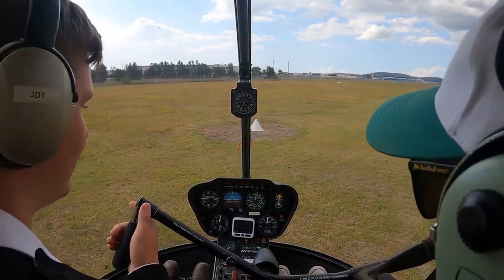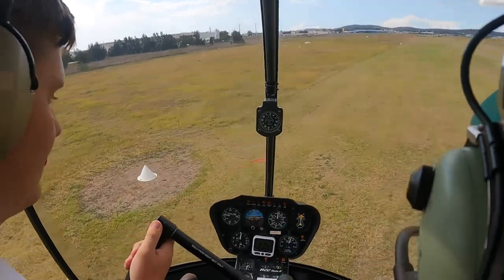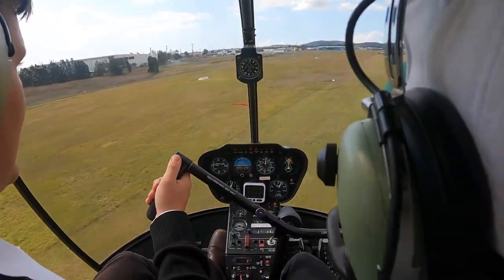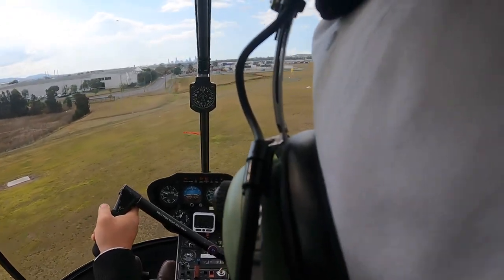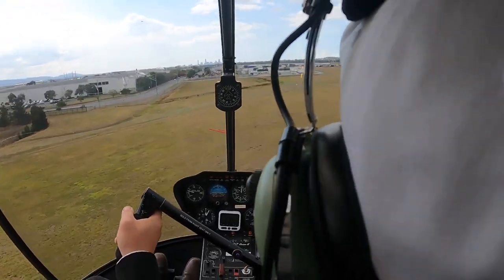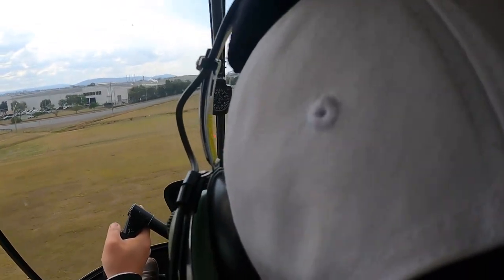I'll just demonstrate left jam in forward flight. This is a very demonstration-heavy lesson. Obviously, we've got so many things to practice — there's a lot going on. We're coming into a landing with a left jam pedal. We'll land on this turn light here. So we're going to be very much over to the left. Remember, with the collective: right raises, left lowers.